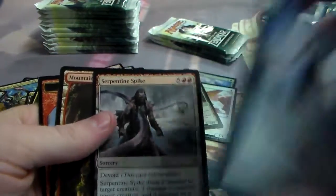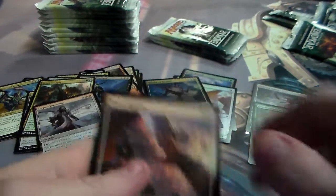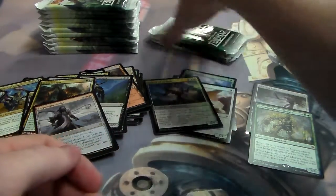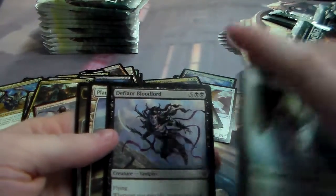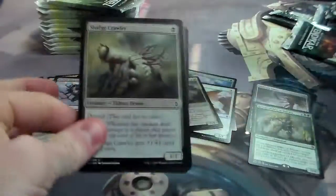Everyone did well with their pre-releases. I did not go unfortunately — I had to work. But there is a Battle for Zendikar sealed PPTQ in two days that I will be playing in, so I'll just treat that as my pre-release. Serpent Tail Spike — last rare. Defiant Bloodlord. They are talking about the government board and I know that interests me.